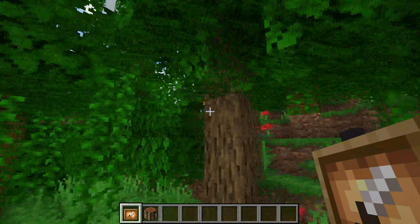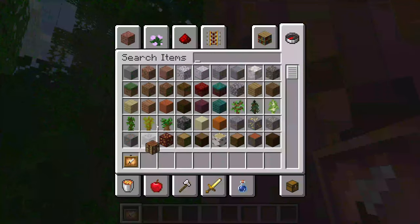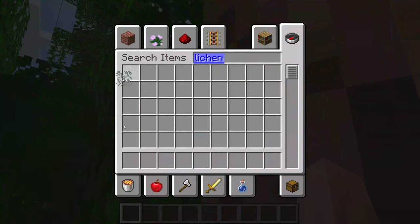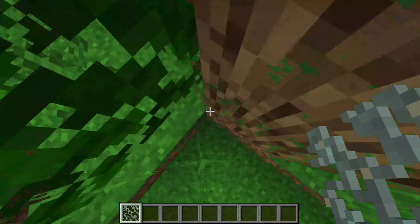If an item is placed on the glow item frame, it does glow. There are also glow lichen, which are right over here — they have a light level of seven and are found rarely, naturally in caves.